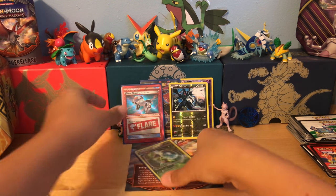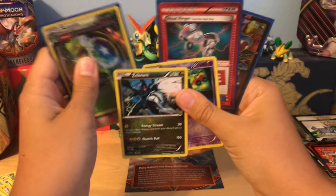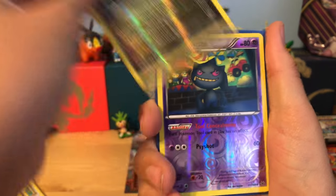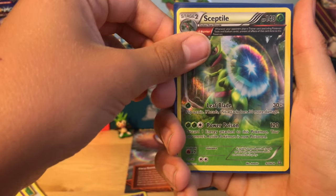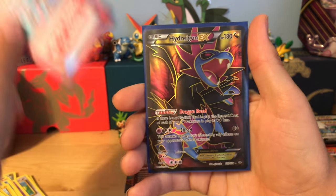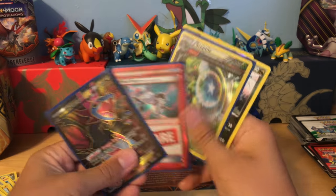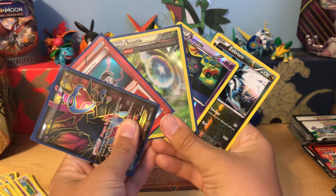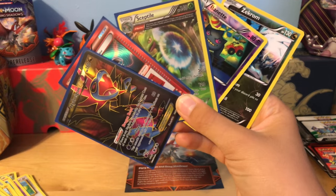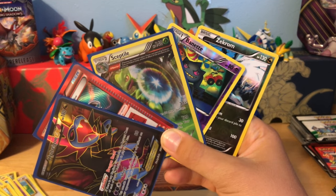Overall, this whole entire box was amazing. We got a Reverse rare Zekram, Reverse rare Rebonette, hollow Sceptile, what I guess is an ultra rare Head Ringer, and the best pull is a Full Art Hydregon EX. I hope you guys enjoyed this video — I would definitely buy this again because it was definitely worth it. Please leave a like, please subscribe, we are on the road to 100. I will catch you guys later, peace out — I will do this again.